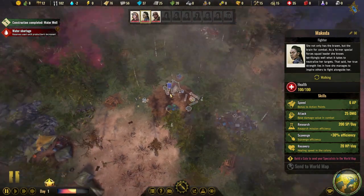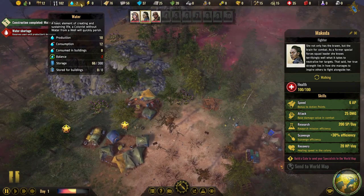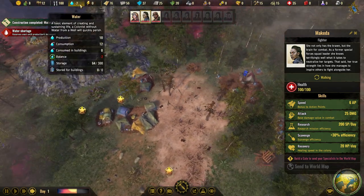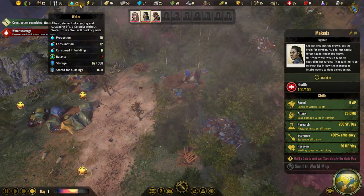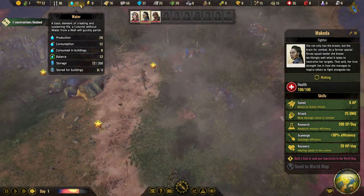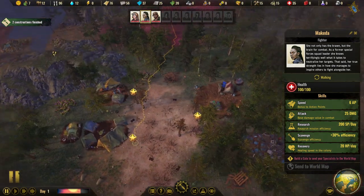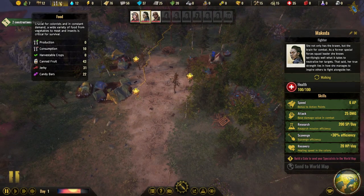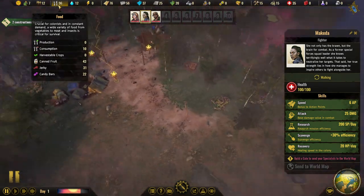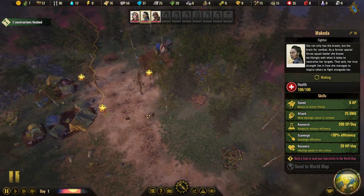There's a reason you build the water well first — it's quick and puts a huge dent into your water needs. It may have already saved our water storage. You don't want that water storage to hit zero, because if it hits zero while you're at negative water intake, your people will start getting dehydrated, which is less than ideal. Now we've got that sorted, let's talk about food. We have a consumption of 10 and we're eating into our stockpile, so we need to do something about food.